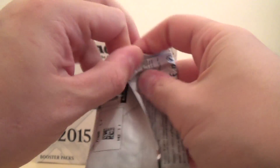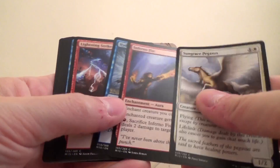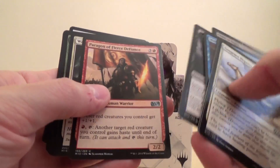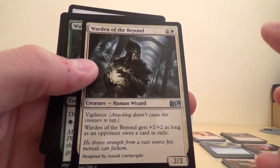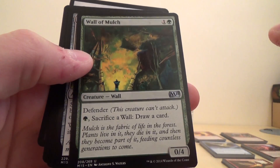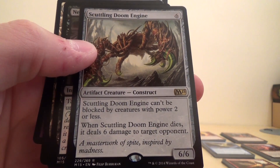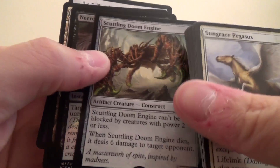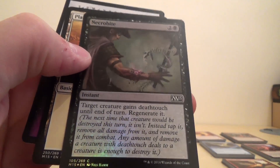And our last pack. We've got the Paragon of Fear's Defense again, Warden of the Beyond, Wall of Mulch, and the rare is Scuttling Doom Engine. And then we've got a common foil of Necrobite.